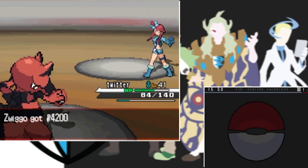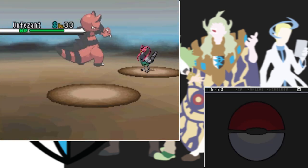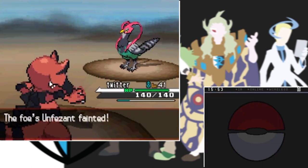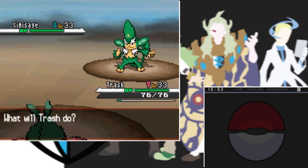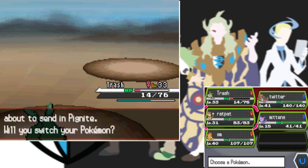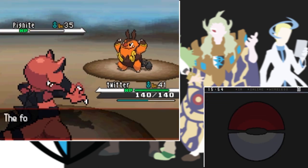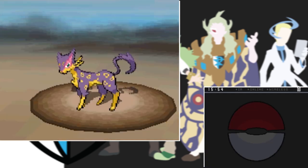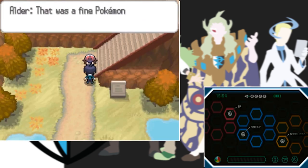Making my way to the Twisted Mountain, Charon fights me again. Two Crunches take down his Unfezant. His Broccoli Ape evolved into a bigger Broccoli Ape which I take down with Trash. His pig still hasn't evolved so Krookodile takes it down with a single Dig. Finally Brick Break one-shots his cat to win our countless rival fight.